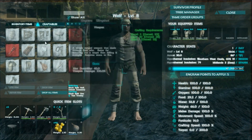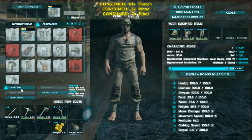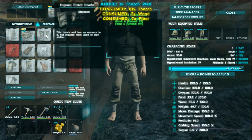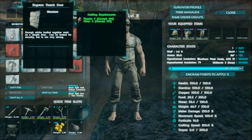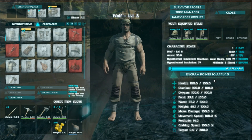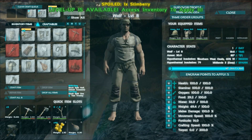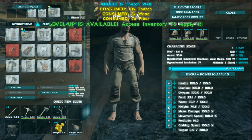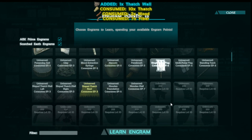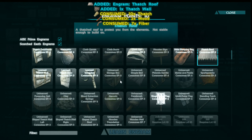Alright let's build some walls. Nine walls and one door. Then we need to get a ceiling. Our fortitude should be okay for now — that means we shouldn't get affected by the super heat anymore. So let's start raising our weight, we're going to need that. Level nine — we need the little roof and the storage box. Yeah, that should be okay for now.